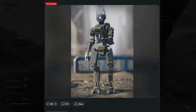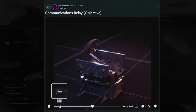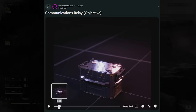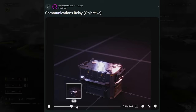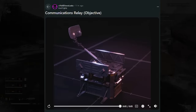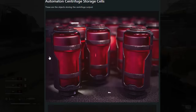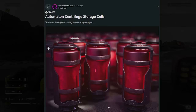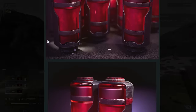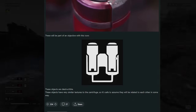Another leak from Iron Sights: a new objective called the Communication Relay, which I'm assuming is for the Automatons — probably a cool side mission tied to an upcoming major order. We've also got Automaton Centrifuge Storage Shells, objects that store centrifuge output from a previous leak, and here's the icon for it.